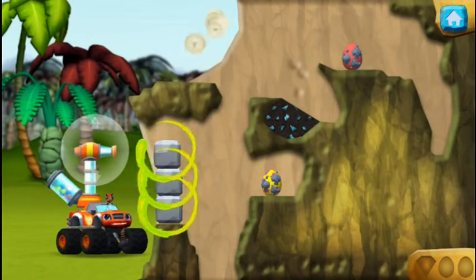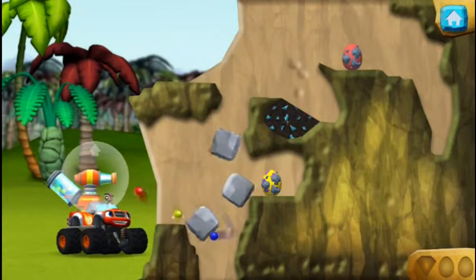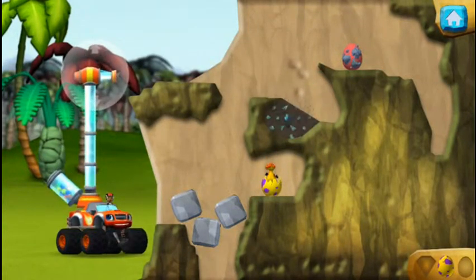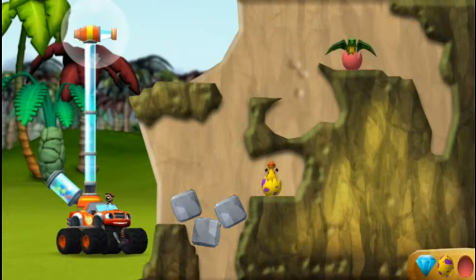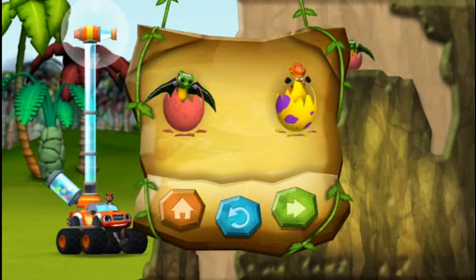Aim the bouncy balls at the blocks to knock them over. You found the prehistoric gem. Tyrrific! You rescued two baby dinos and you found a hidden prehistoric gem.